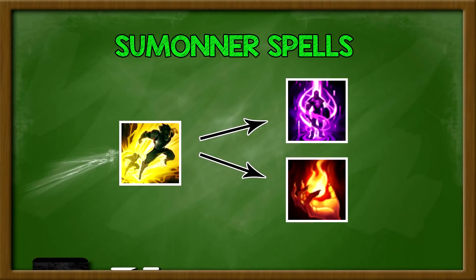Let's talk about Summoner Spells for Echo — this one's pretty easy. The main one is Flash; always take Flash on Echo. The question is about Teleport or Ignite. In most matchups, Teleport is the best option. Teleport helps you split push, survive early game — which is probably Echo's weakest point — helps you TP to side lanes to help your team, and is very versatile.